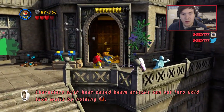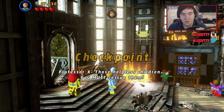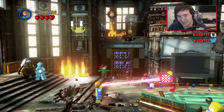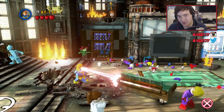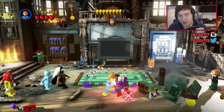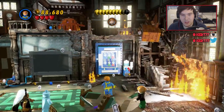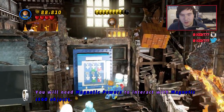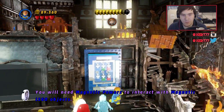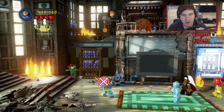Oh, there's another one of those helpless children — you must rescue them. We must save the women and children. I love how he's smashing up the couch, and I come and smash it up as well. That's how good a student I am. Magnetic powers to interact with that — well, I haven't got magnetic powers.